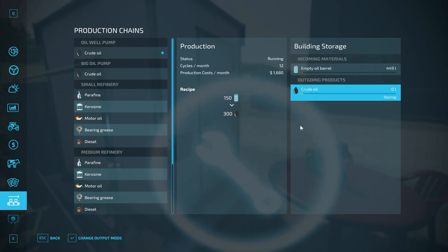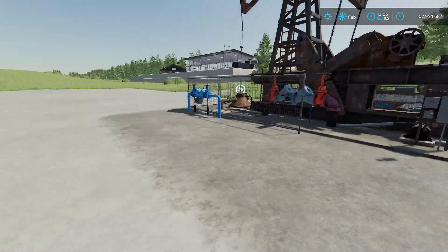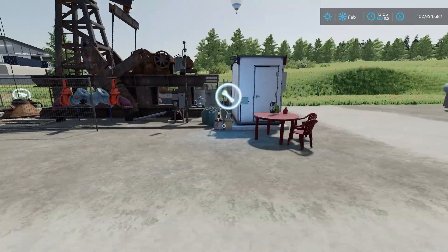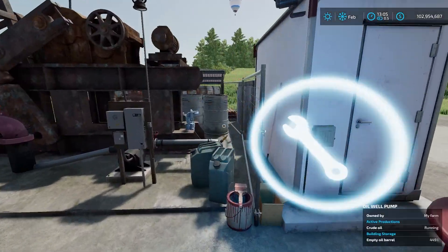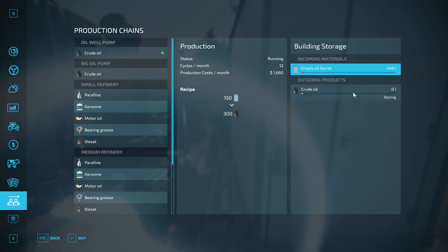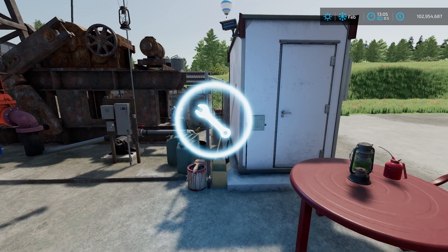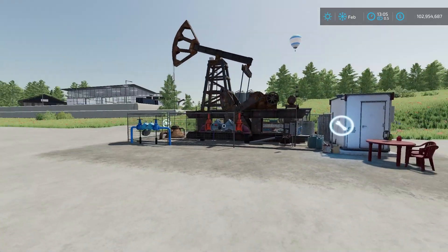There are no hazard-checked areas like we normally have for production chains, but if we go in there, we have an input and an output. It's currently set to storing. We can change that to selling, which automatically sells the crude oil for about a 40% deficit, or distributing, which moves it without a penalty to the next production chain that requires it.